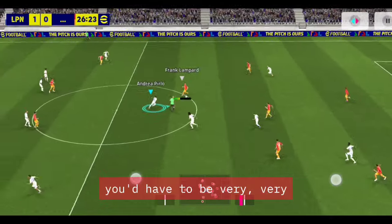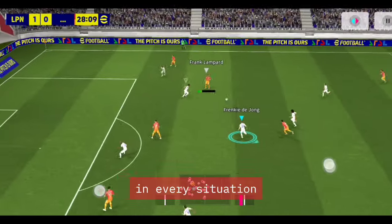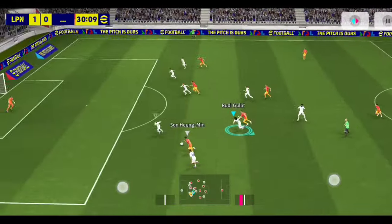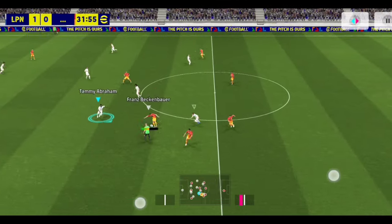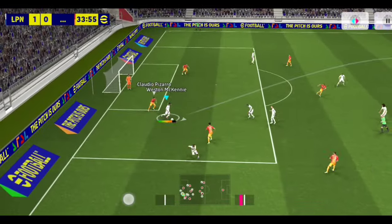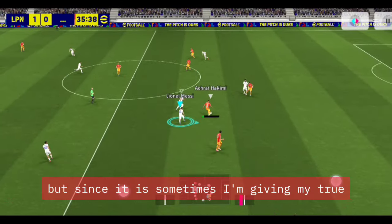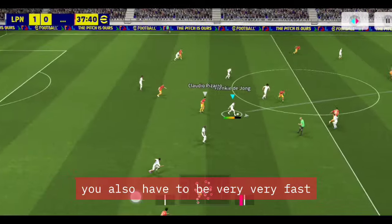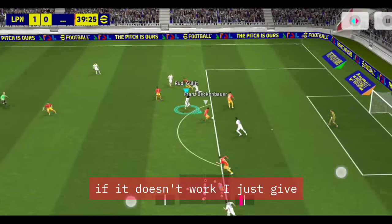How to pass: you have to be very fast and accurate. In every situation it keeps changing — sometimes it's a ground pass, sometimes it's a through pass. If you delay, you may need to switch from a normal pass to a through pass. Give your through pass very fast because the rate at which the situation changes is very fast, so you also have to be quick with your pass-and-move.